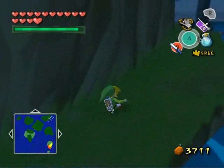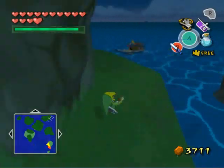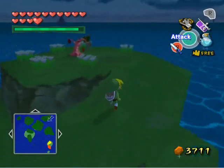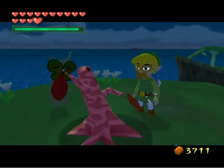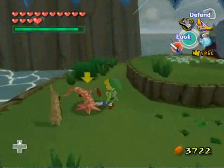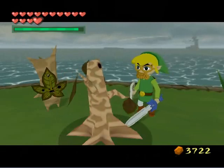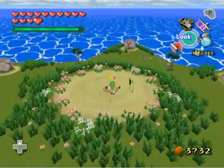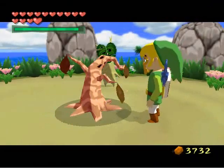Tree number six is on Great Fish Isle — this is the part with the spiral mountain-like island that you may remember from our first visit here. Tree number seven is on square B2, Mother and Child Isles, two squares north. And the final tree is on square A2, Star Island, just to the north of Mother and Child Isles.